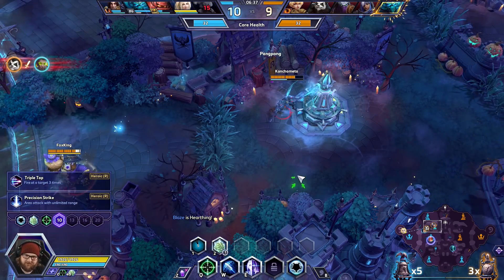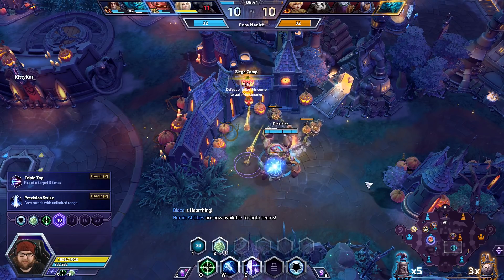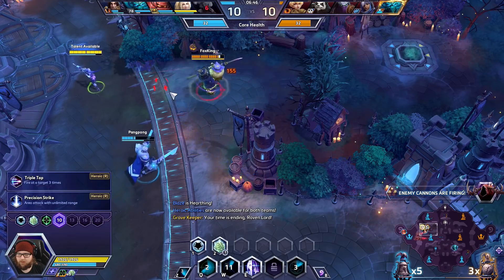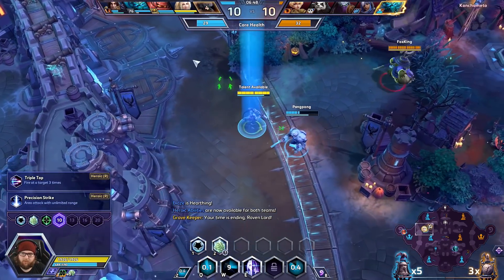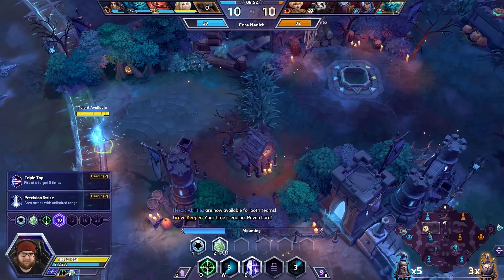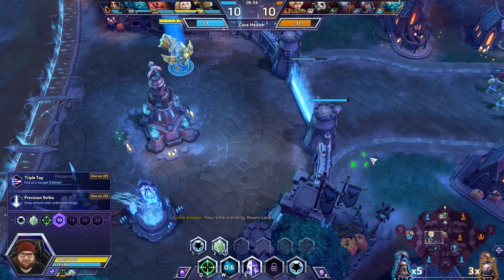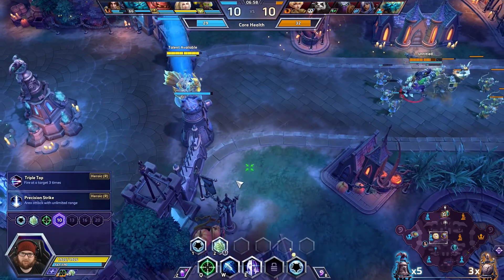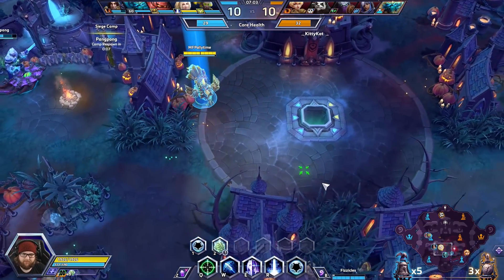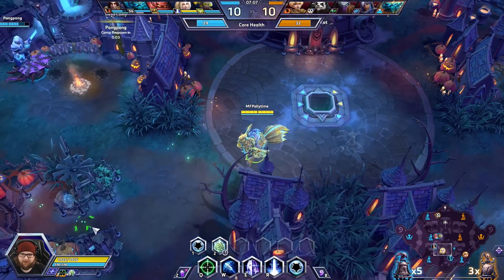I think we go Precision Strike. Now he's getting to camp, that's useful at least if they don't respond to it. Precision Strike, I think. I think there is a case for Triple Tap on this map too, because there's not much to hide behind. Triple Tap's going to leave us vulnerable to Chromie, however. I know it's weird to some people that I'm even considering it. He needs to be careful, there's a Zeratul behind him somewhere.